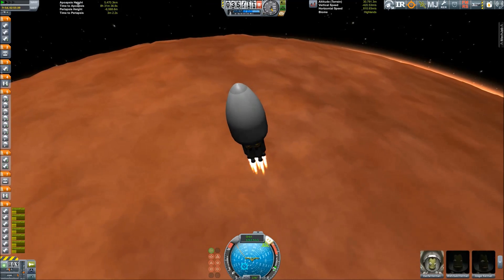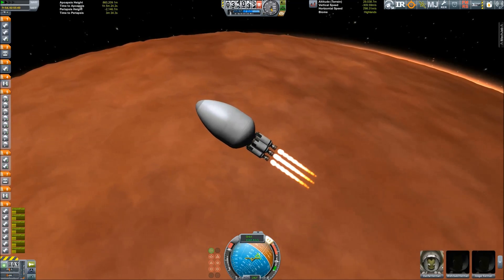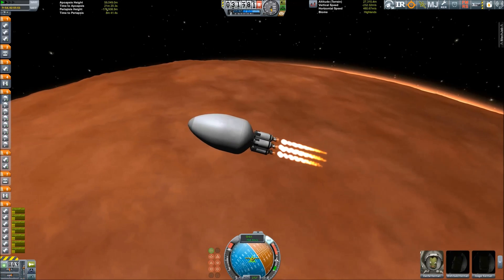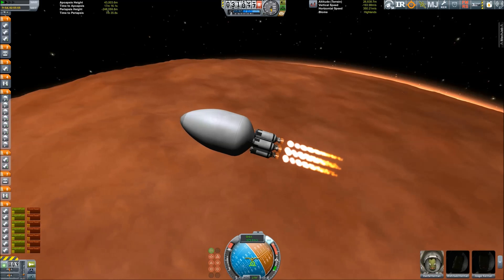Here we go, entering the upper atmosphere over Duna. Since we still have some fuel left, I decided to make some kind of braking burn to reduce my velocity.